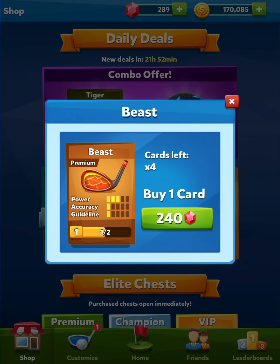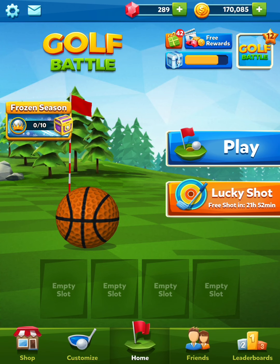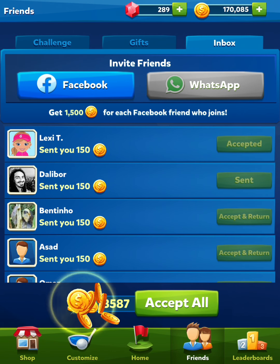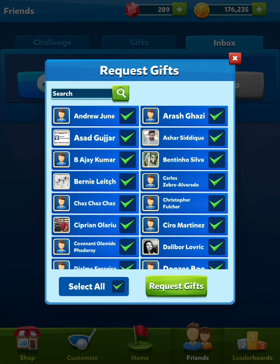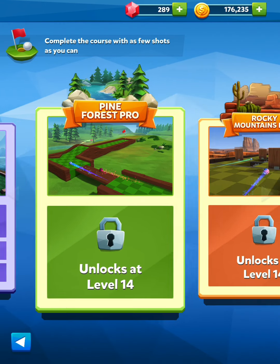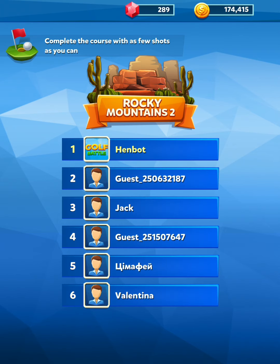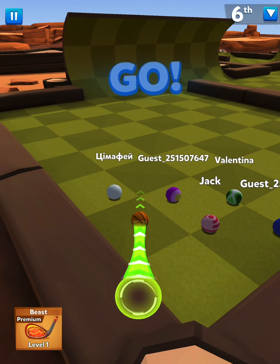And there we go — we can actually buy another card but I'm not going to bother. Let's go and equip it. There we go, 3 powers. Let me just accept all these gifts. Alright, let's go ahead and try out this Rocky Mountain 3-power club.